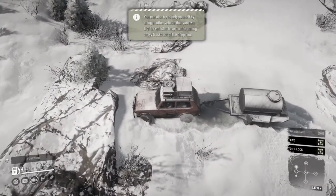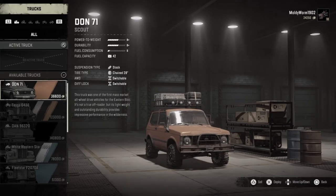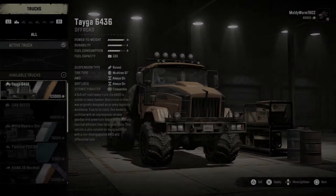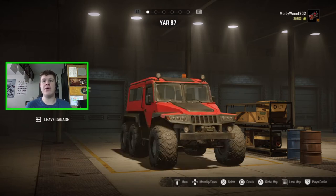To do that we need a brand new car, because the car we used in the last episode — the Don 71 — was the most rubbish vehicle. I ended up actually selling it because it was just that bad. Today I've got a brand new vehicle: I think this is the only scout we've not checked out yet. Here it is — it's called the YAR 87. It's a little bit of an interesting truck, it's a six-by-six. I don't know what it's based on in real life, but it looks really cool, has loads of awesome customization, and it can tow a trailer, which is going to be important today.